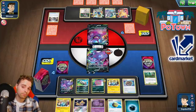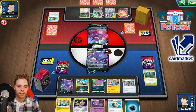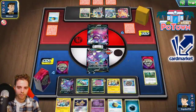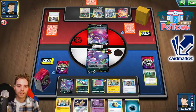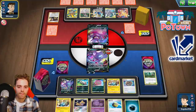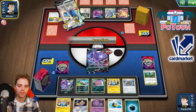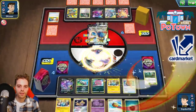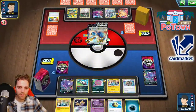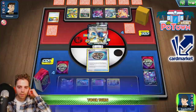Quick Ball for Dedenne-GX — that's how this typically goes. We do have access to more Turbo Patches — two left. The Metal Saucer is not activating the Biting Whirlpool ability, unfortunately. We have the Dedenne-GX of our own, so we'll see if we're able to do anything. 230 damage — that's a lot. His Crushing Hammer definitely paid out for him. This is probably going to be our pivot. Building Spite — more damage. Attachment here.